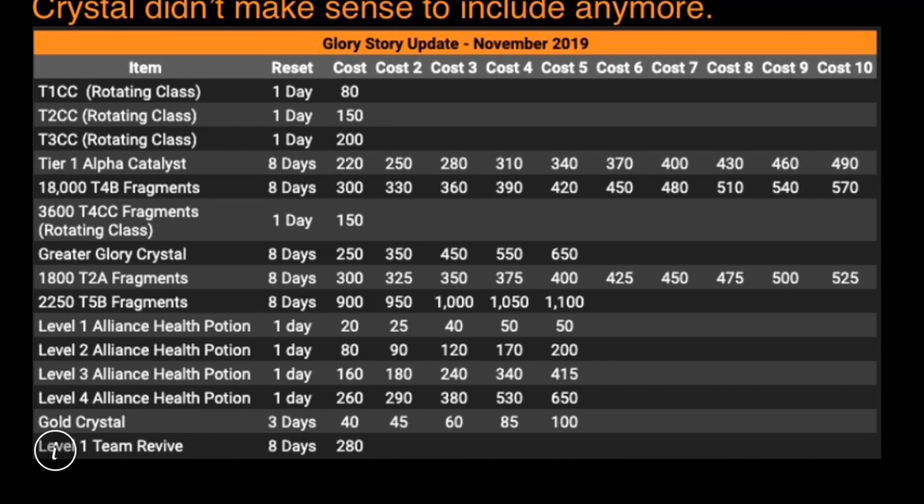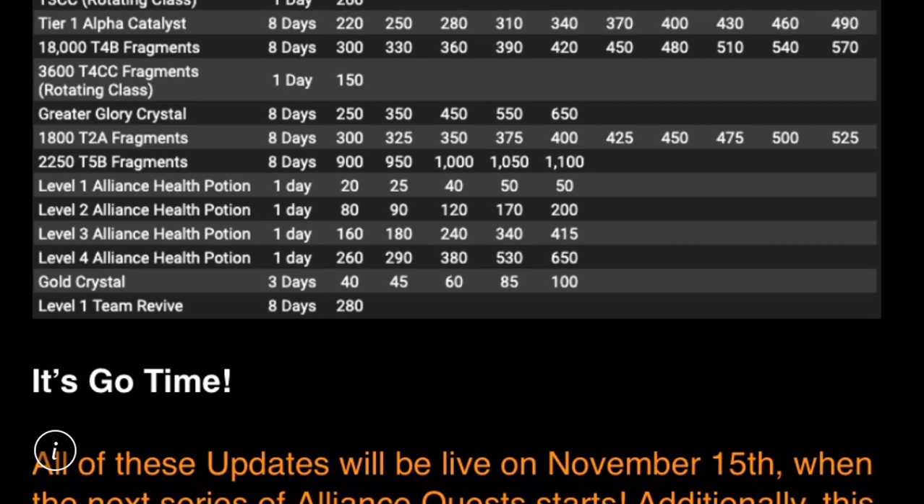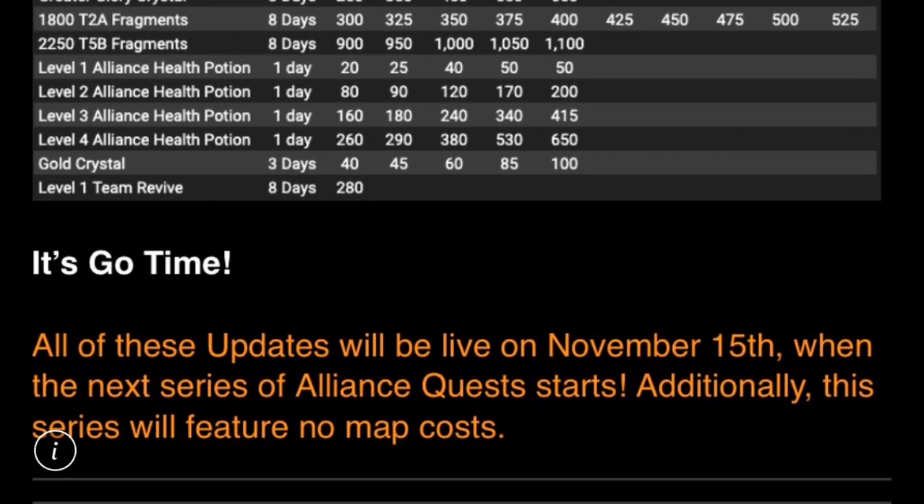This post concludes by just saying, 'It's go time!' All of these updates will be live on November 15th, when the next series of Alliance Quest starts. Additionally, this series will feature no map cost, which is always a pro-player move as well. Even if you want to get wrecked in Map 7 with Annihilus — Lord help you — that sounds like a literal nightmare, fighting an Annihilus Alliance Quest boss.